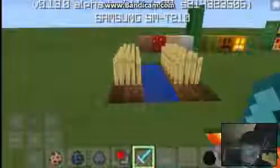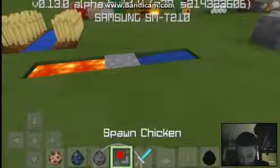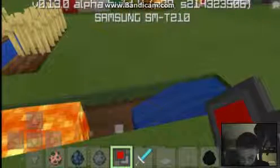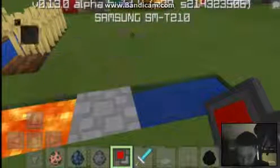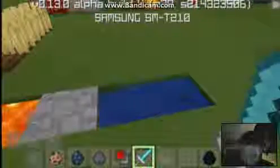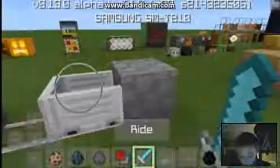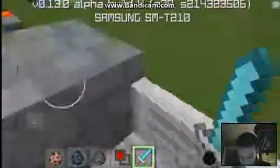As you can see, very creepy. We're going to start from over here. So here we have some wheat and some water. We have a cobblestone generator. You can see the minecart. All the wood.